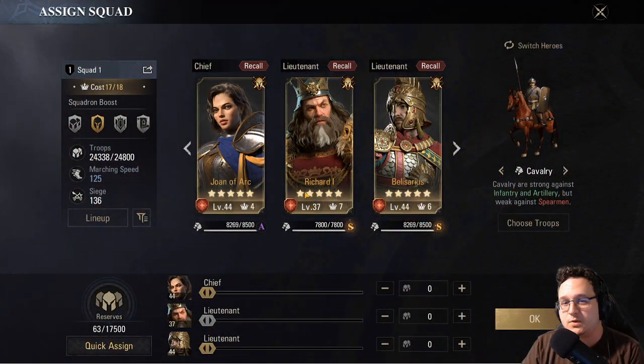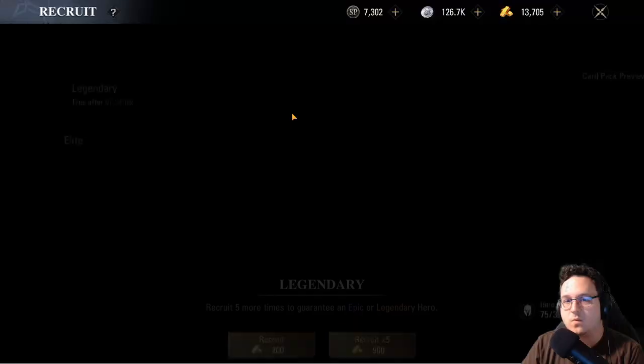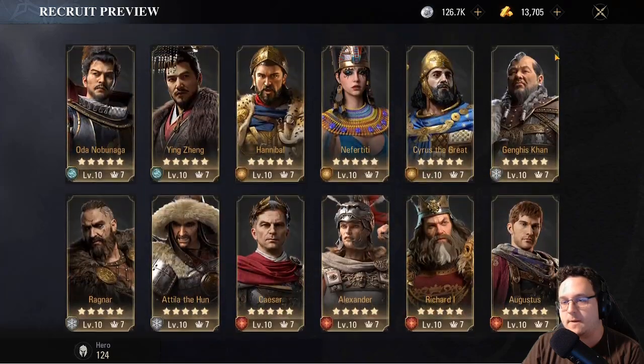For anybody brand new to the game, the first thing you should know is your squadrons are made up of three heroes — three commanders, whatever you want to call them. Each of your armies marching around the map is made up of any three heroes you want. So how do you pick which three heroes when there are so many of them?